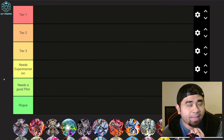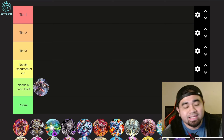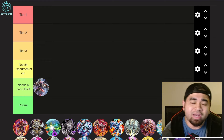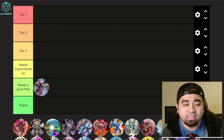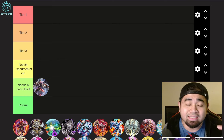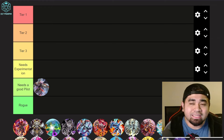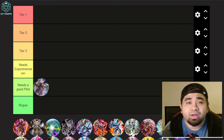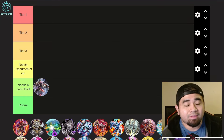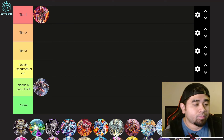Starting with Black Wings: the majority of people already agree this deck needs a really good pilot to perform. Even with average knowledge of the deck, you still need to know your combo lines to build a strong board. Branded and Spright have the advantage of drawing just one card and making the deck scary in ranked, so Black Wings is Tier 1 at the moment.